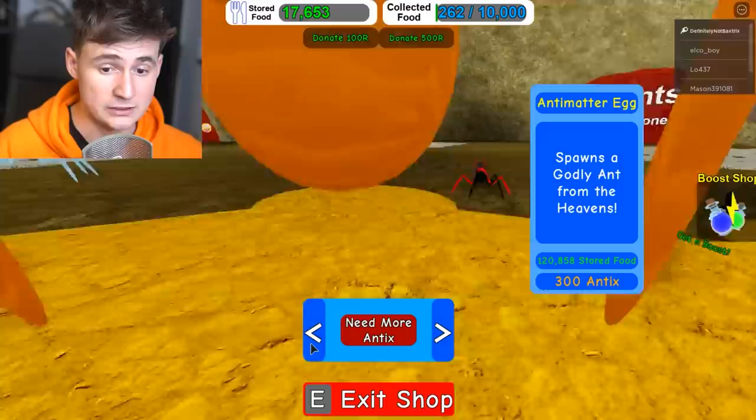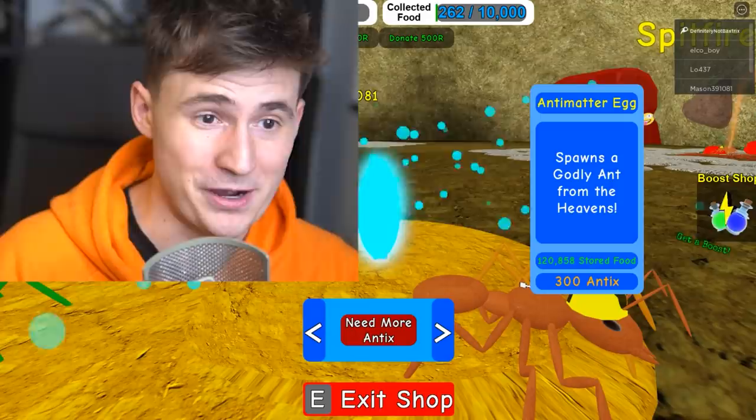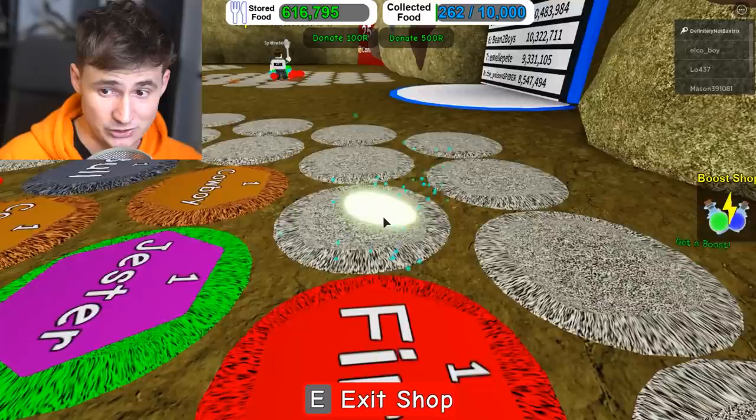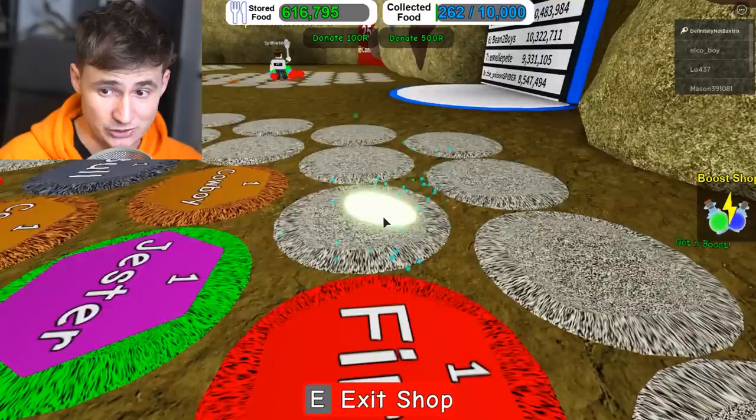If we want ants, we will need food, and we will need another antimatter egg. I don't know if I should buy it, but I'm gonna do it. Let's lay the antimatter egg - the one and only, the most expensive in the game. Let's see if we get something juicy. And what do we get? An ant. Oh, that looks extremely good.